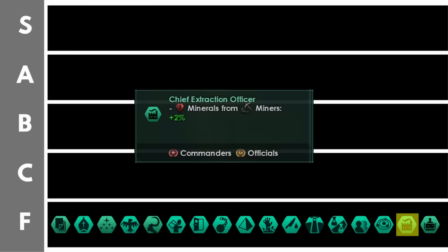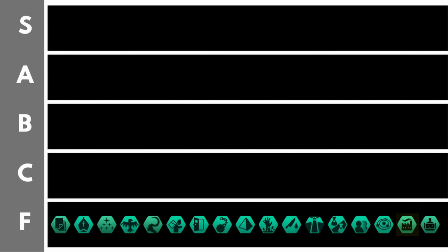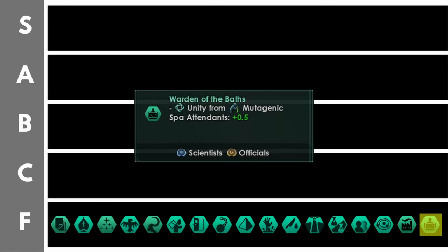Chief extraction officer increases your mineral output by 2% per level. It's nice to get a bit of extra bonus here, however you're only getting that from your miners and there are lots of other bonuses from technologies and traditions already. Therefore it is a very minor bonus to get, if you'll pardon the pun. Warden of the baths grants plus 0.5 unity from mutagenic spa attendance per level. Exactly like the master necromancer you can only have a couple of these per planet so that juice will not be worth the squeeze.